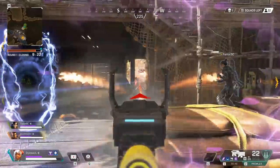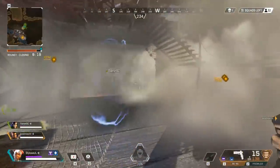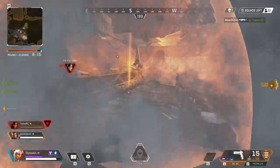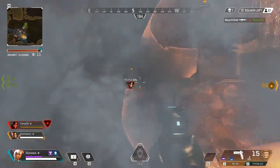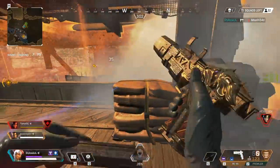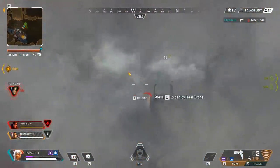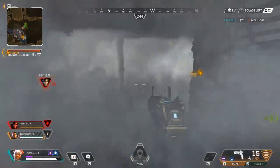I've got the Prowler with the Select Fire mod, so it's fully auto. It dumps ammo like crazy but does a ton of close-range damage. My teammate Wraith pushes forward and gets knocked down, but she's feeding me intel — the guy's in the bubble and all that. So I'm able to get in there. I've also got the RE-45 automatic pistol. It's a bit smoky and messy, but this just comes down to gunplay.